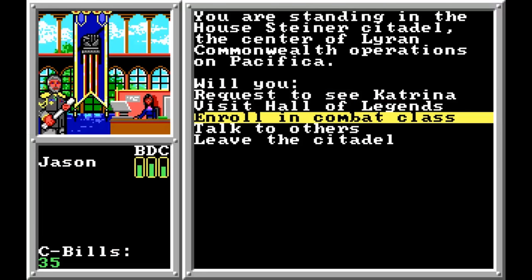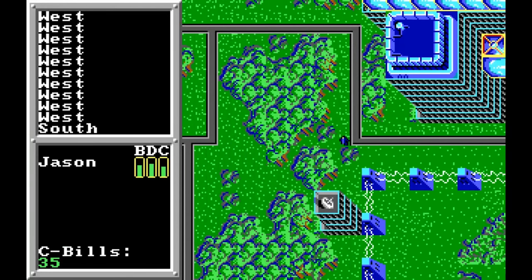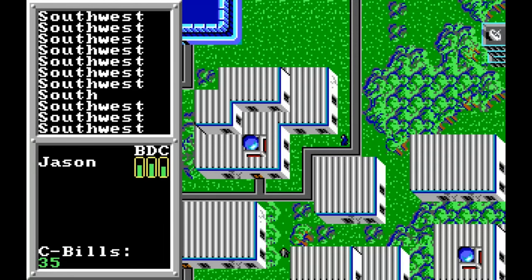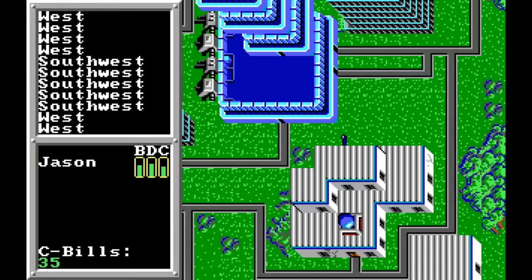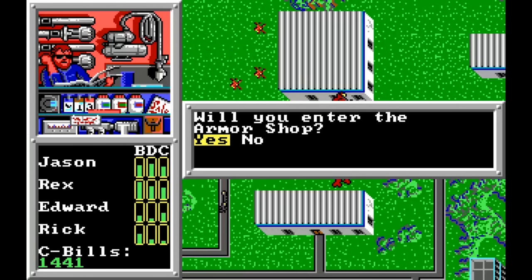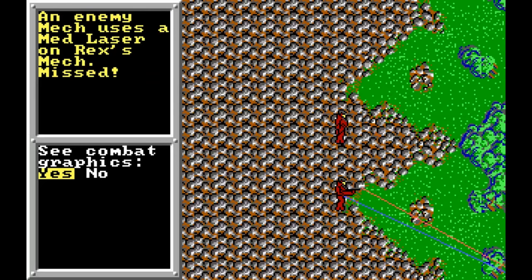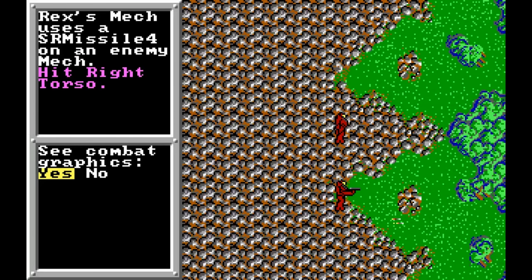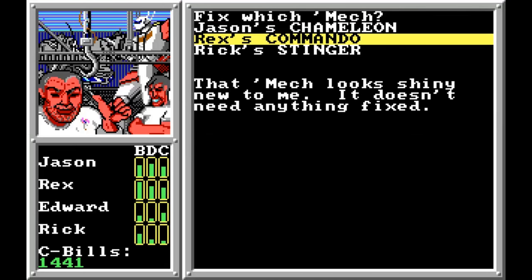Starting off with the very first game by Infocom in 1988, the Crescent Hawk's Inception casts you in the part of Jason Youngblood, who's been thrown right in the middle of the invasion of the planet he's on. Shown in a semi-isometric view, this game featured light role-playing elements, character development, a huge open world to explore, turn-based tactical combat with animated sequences, the ability to customize your mechs, and a compelling story that is considered canon in the Battletech universe.